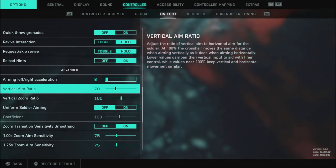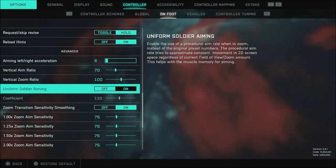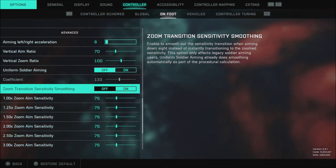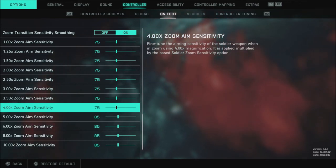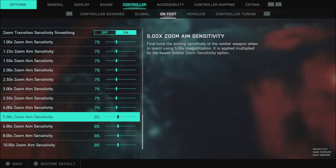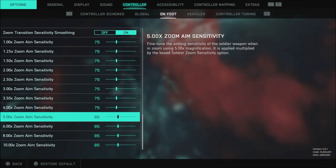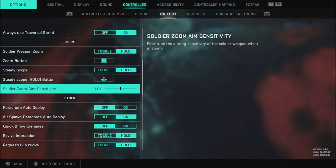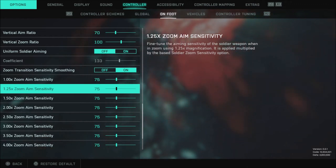When we get down to the advanced settings: my aiming left-right acceleration is 8, vertical aim ratio is 70, and vertical zoom ratio is 100. I have my uniform Soldier aiming off — when I have this turned on, the controls feel completely different, so make sure you turn this off if you're going to use this type of setup. When it comes to zoom transition sensitivity smoothing, I have everything from 1x up to 4x zoom set to 75, and everything from 5x to 10x zoom set to 85. You may need to tweak these a little bit, but this is just to fine-tune the aiming sensitivity of the Soldier weapon at a given zoom level — it is applied and multiplied by the base Soldier zoom sensitivity. When I bumped up the Soldier zoom aim sensitivity to 100 and knocked these per-zoom values down a little bit, the aiming felt a lot smoother, so you definitely want to try this out.